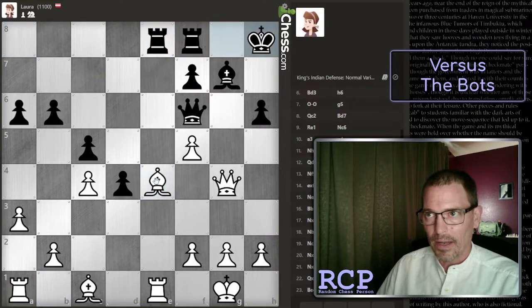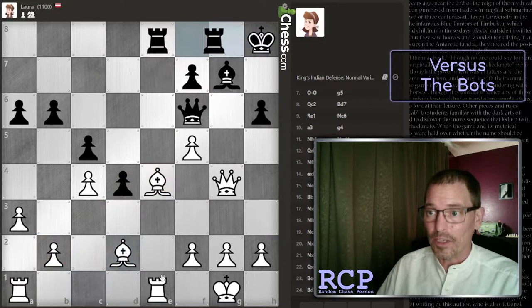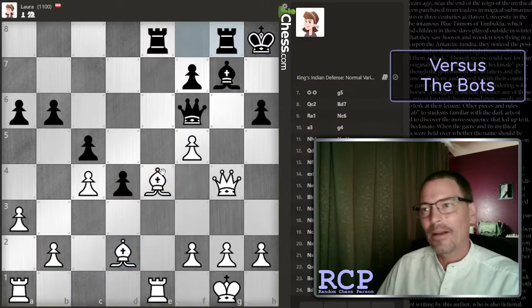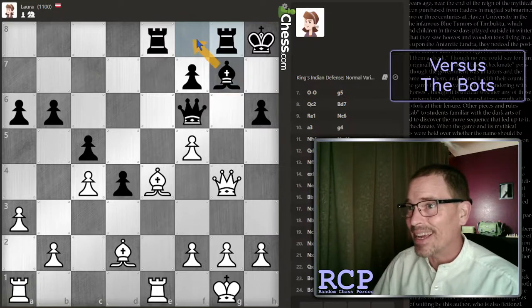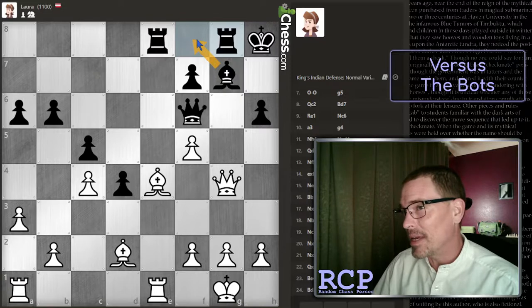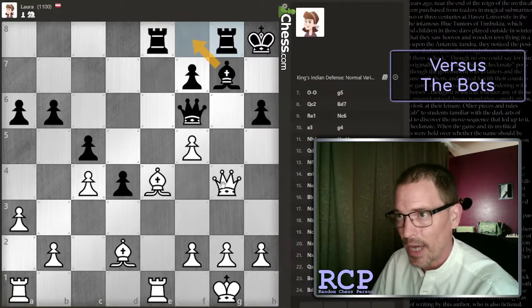I'm not sure about that, and then move this. Now if this pawn comes forward, my bishop is blockading it and I can easily sidestep with the rook. Also if I have to move this bishop, my rook is defended. Those moves seem really weird except - maybe Laura is trying to plan something here against my queen, a discovered attack against my queen.